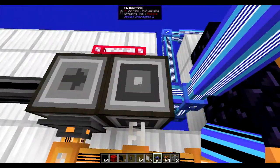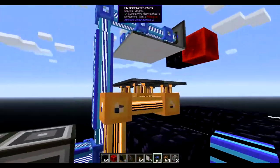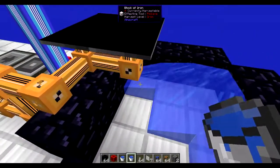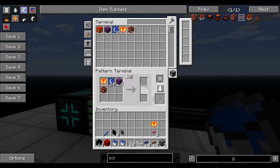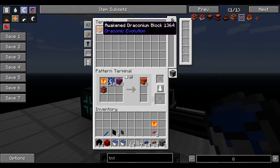What we have now is basically putting stuff in this interface — it tries to distribute it on the network. We have the place to store everything and then everything will come back. So all we need to do now is make the pattern. We have our pattern terminal, we have a blank pattern, and it needs to be a processing pattern, not a crafting pattern. The inputs are 16 draconic cores, 4 charged draconium, and 1 TNT. The output becomes 4 of those awakened draconium blocks. Encode that, go over here, place that in — so we have that pattern — and let's request one.